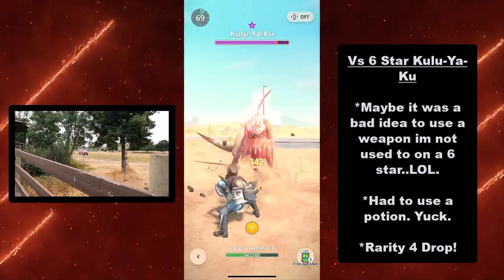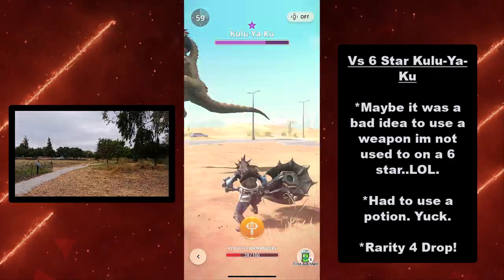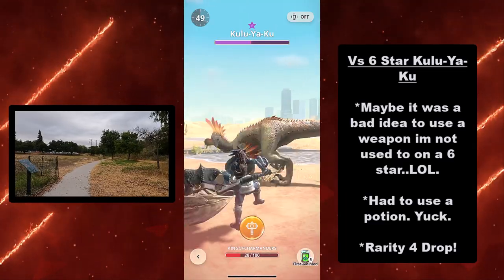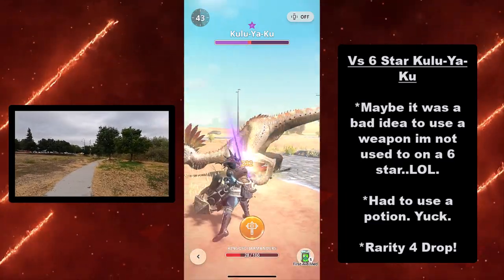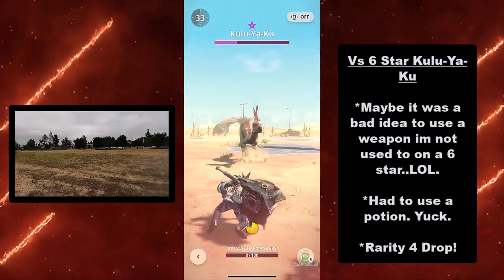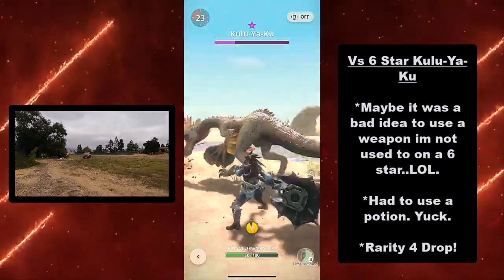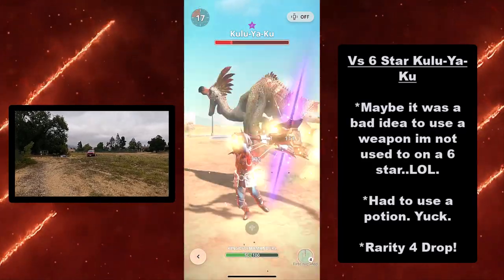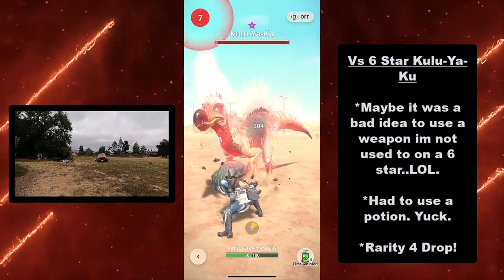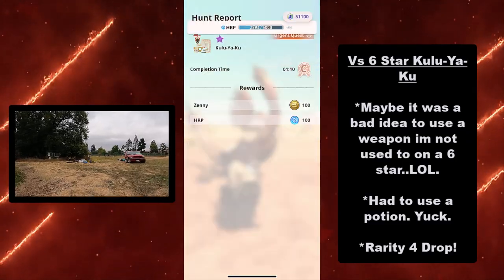Next we're fighting the 6-star variation of Kuluyaku. Maybe it was a bad idea to use a weapon I'm not used to on a 6-star. I haven't practiced much with a hammer, but as you see here, I'm doing a little well. I did have to use a potion eventually. There are long pauses in between using the hammer, so you have to make sure you give yourself plenty of room to evade. I use my special attack and I'm able to take out the Kuluyaku before the timer runs out. I got a rarity 4 drop and Zenny and Hunter Rank points at 100.